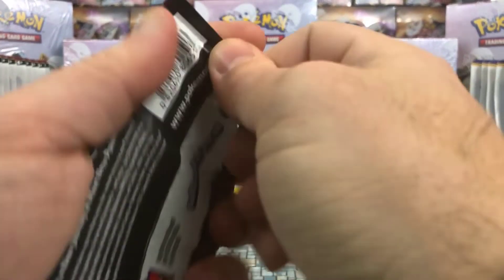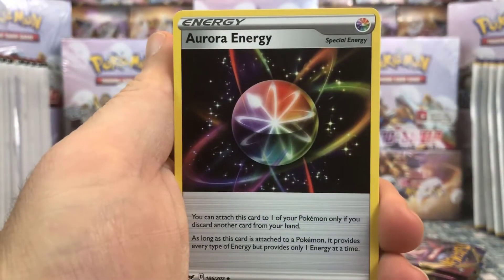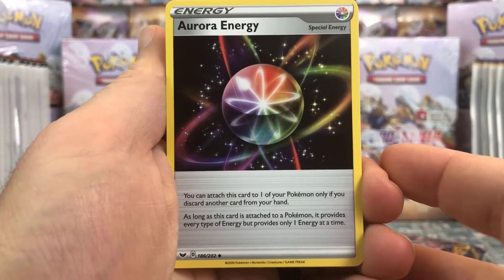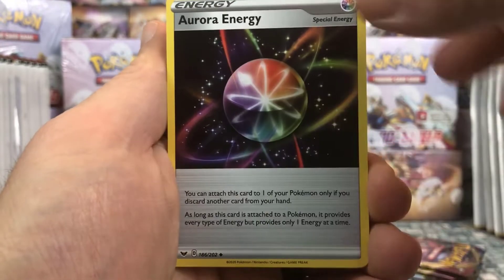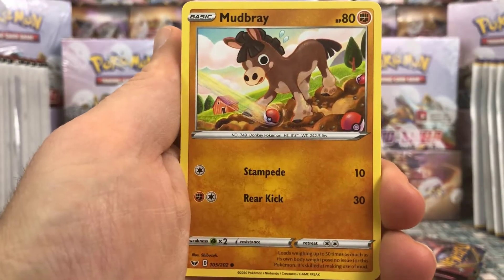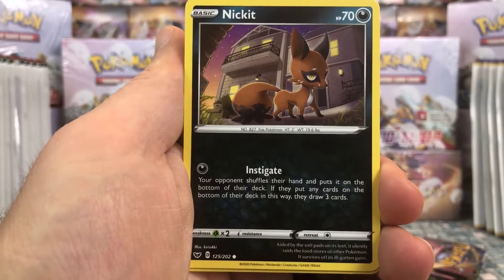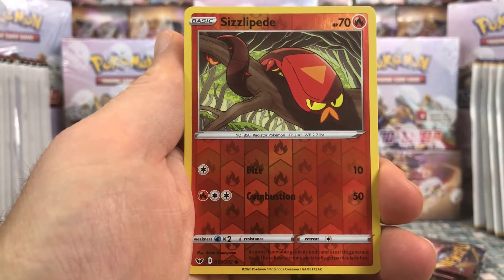Alright, we have another pack — looks like a Lapras on the pack art. Starting with a Water Energy, and Aurora Energy — you can attach this card to one of your Pokémon only if you discard another card from your hand; as long as this card is attached, it provides every type of energy but only one energy at a time. Basically a different name for a card we've had before. A Dubwool, Qwilfish, Maractus, Mudbray, Ponyard, Scorbunny, Nickit — that's the one that evolves into our last rare. We have a Sizzlipede as our reverse this time.